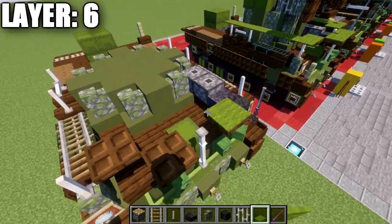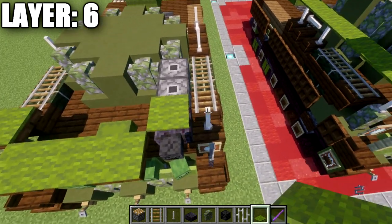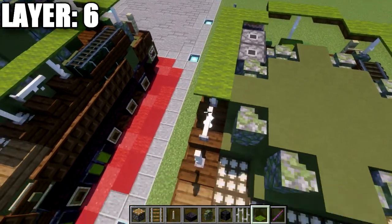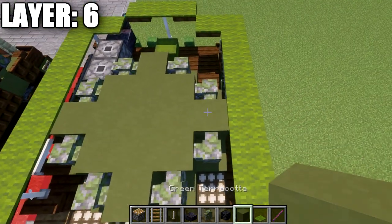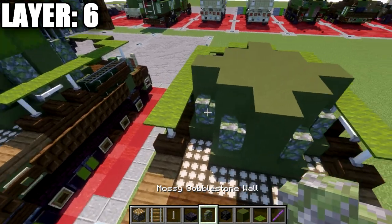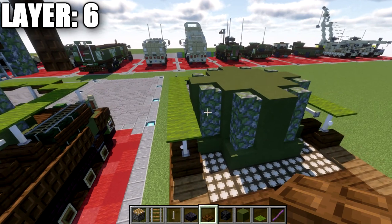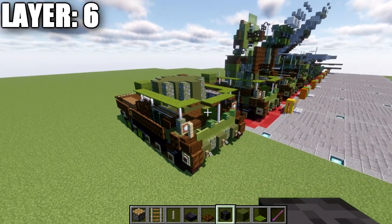Layer six is a fairly simple layer. Start by placing a row of three green carpets across the front, then green carpet on top of the end rod and on top of the slab. Place six green carpets going back along each side. Then bring the walls up one more layer using the same exact pattern as the previous layer, taking the mossy cobblestone walls all the way around. Add a dark oak trapdoor on the left back side. That wraps up layer six.